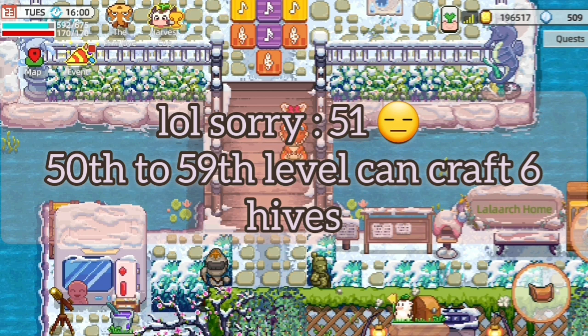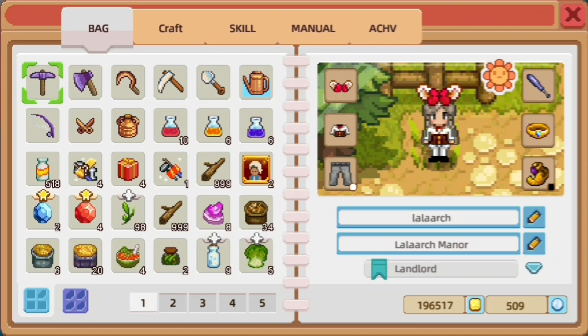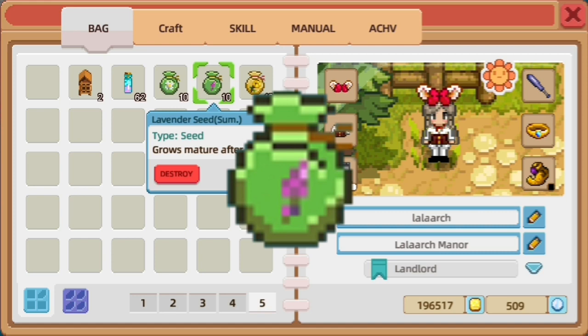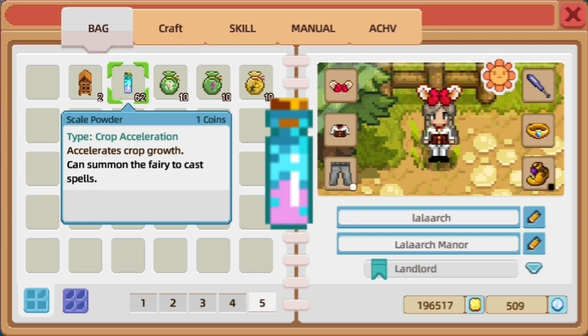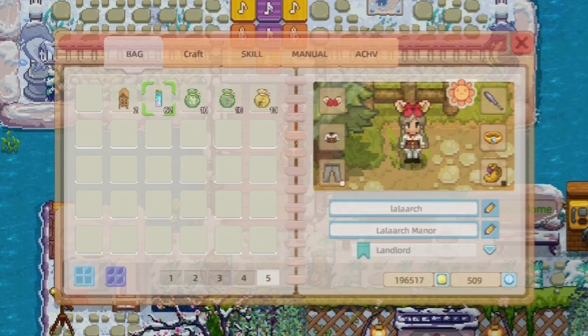You also need to prepare jasmine seed, lavender seed, and golden rose seed. You also really need scale powder, because these seeds cannot grow in every season, so you need scale powder to make them grow.